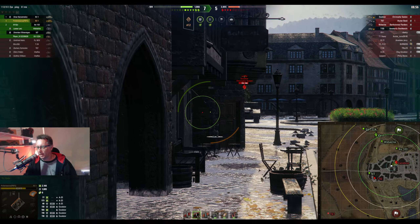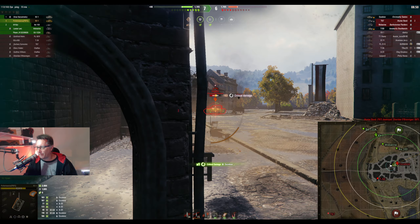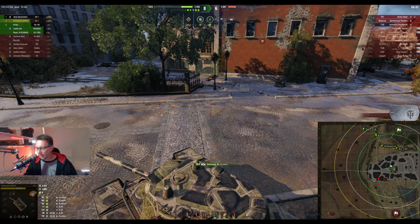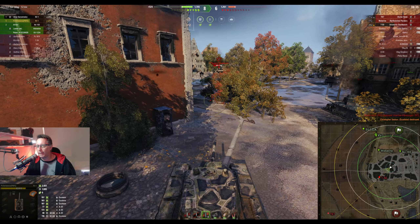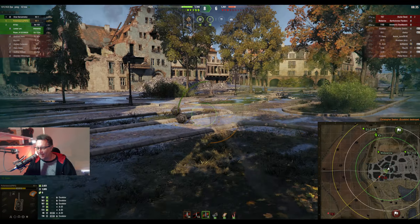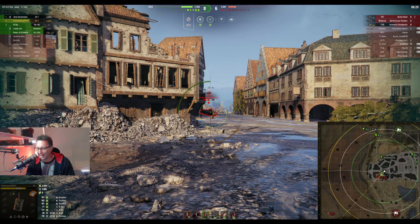He's got the APCR rounds loaded for the Excelsior — he doesn't want to fail to penetrate the tier 5 British preferential matchmaking heavy tank like he did earlier. He puts a few into him and that's his fifth kill — now only one kill away from a top gun. Score's 8-6. Profanasaurus from PBFG on 2,651 hit points of damage. 1,085 damage blocked by armor — that's more than the hit points of his tank.